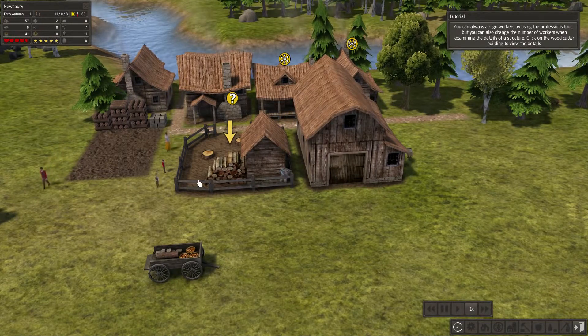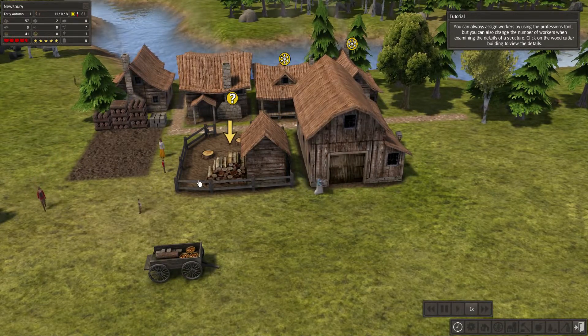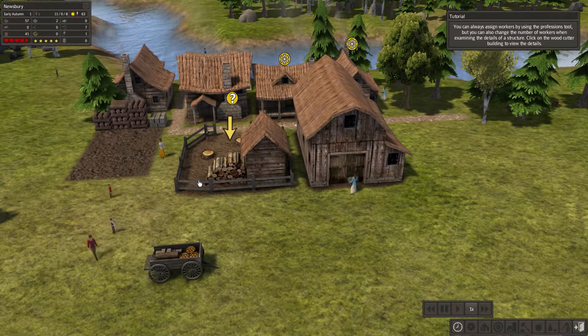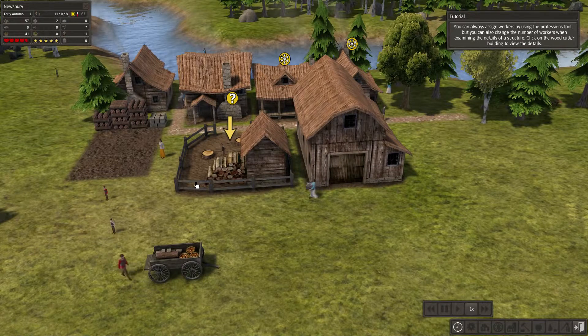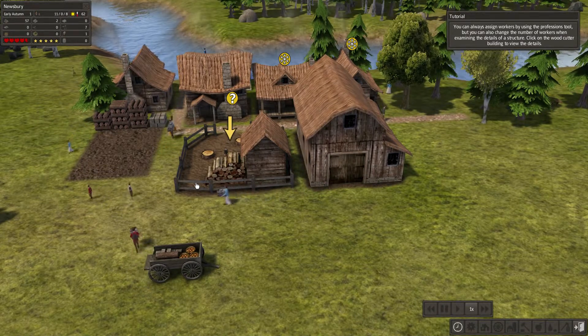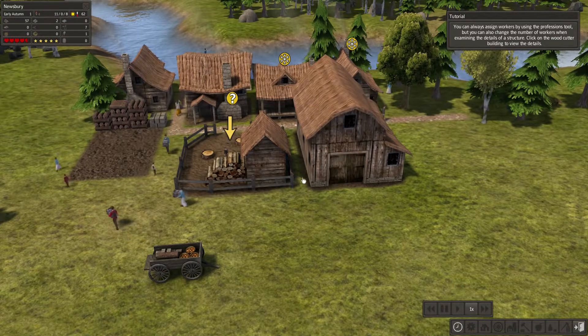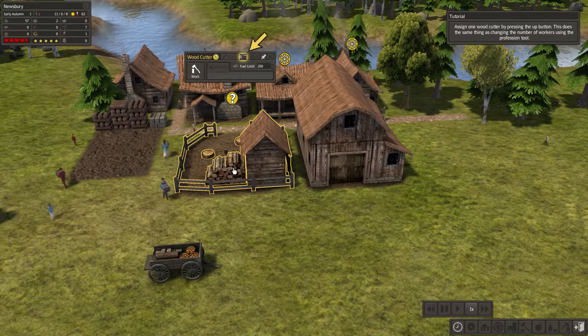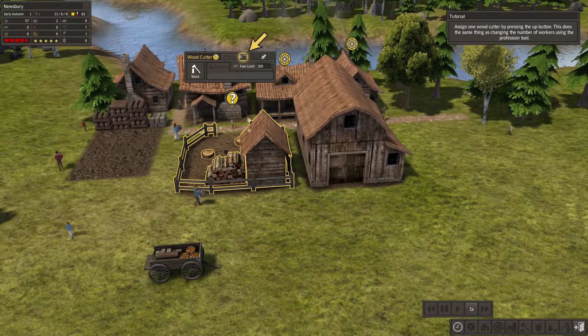You can assign workers by using a professional term, but you can also change the number of workers. When examining details of a structure, click on the woodcutter building to view the details. You can also change the number of workers by pressing the tool-up button.